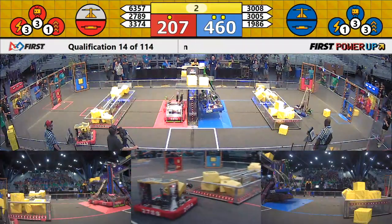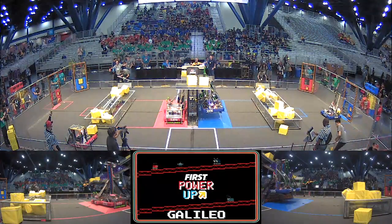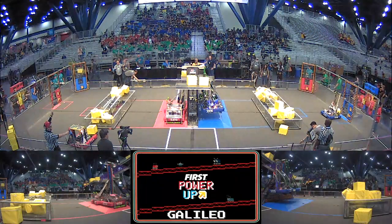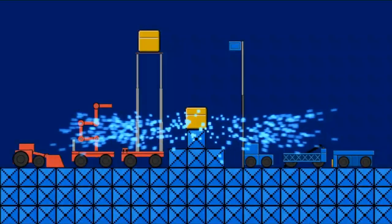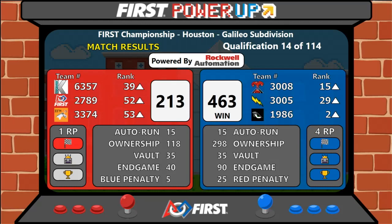In spite of the problems with 1986, they have salvaged it in game. 3, 2, 1 — that's the match. Score is coming up. Win goes to the Blue Alliance: 463 to 213.